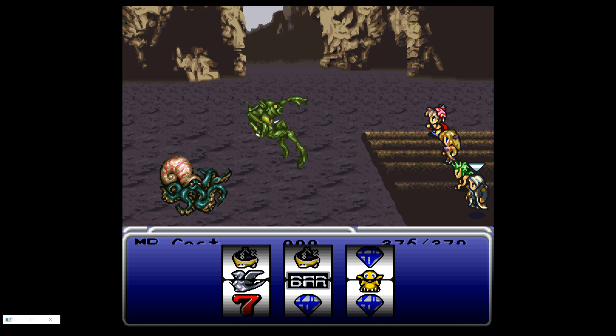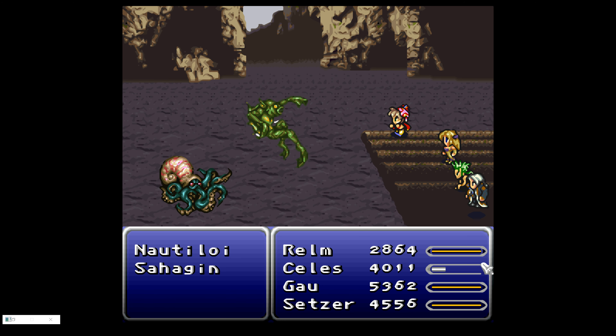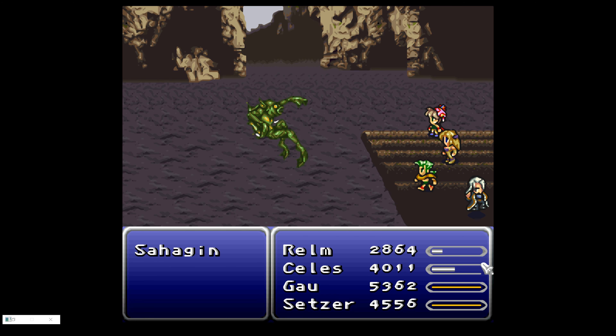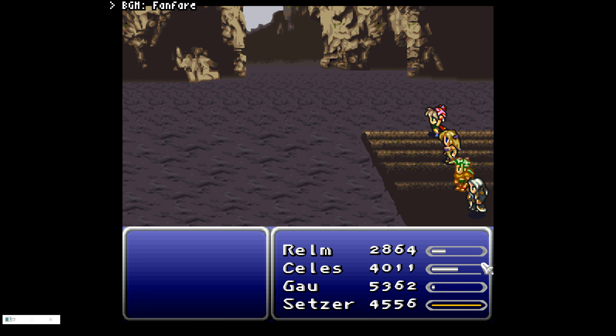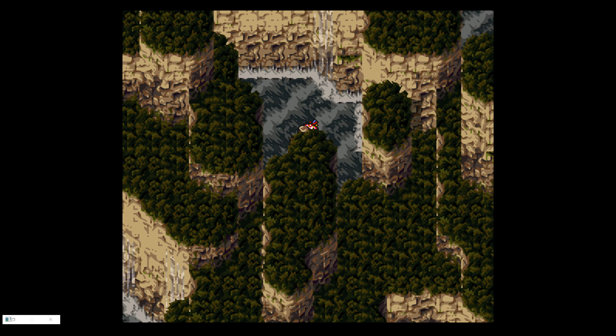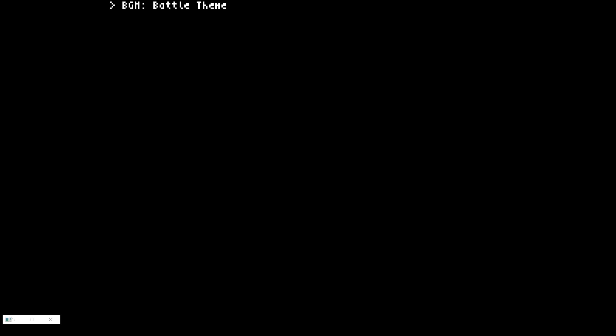For Slots, this is the intended effect — we just get the healing. Setzer is here for the infinite healing with no mana cost, and if you do this enough times, you can get 500 of each of the relevant character abilities: 500 sketches, 500 runics, and 500 slots.